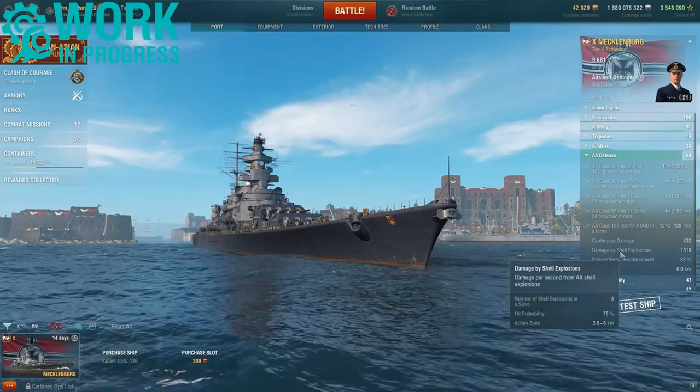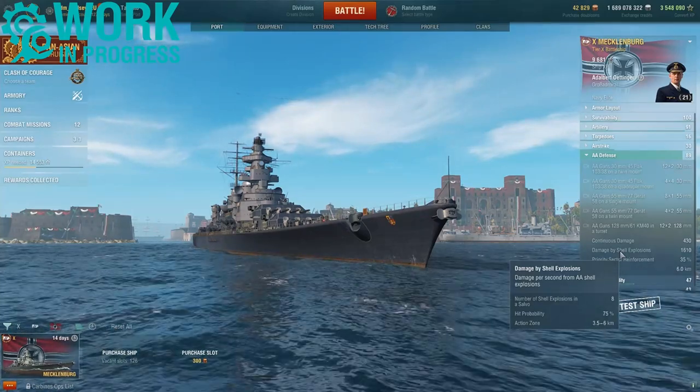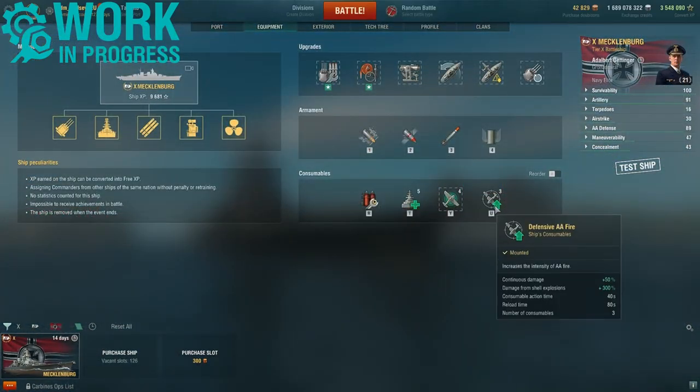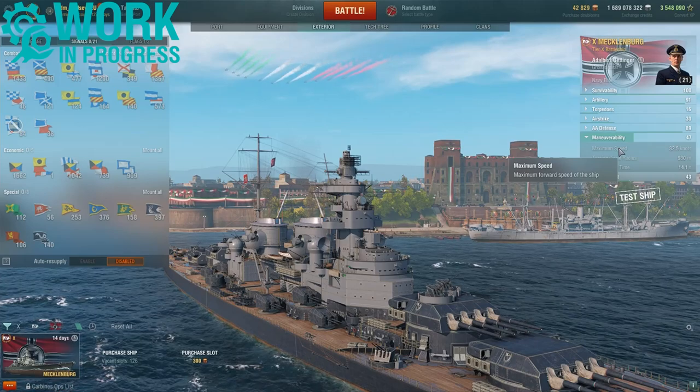What really stands out is the continuous AA damage of 430, with eight shell explosions that can cause a max damage of 1,610. The max firing range is quite unusual for German ships — a strong six kilometers. It also gets access to the defensive fire consumable: a 50% boost to continuous damage, a 300% boost to shell explosions, with quite a long action time of 40 seconds and a reload time of 80 seconds.